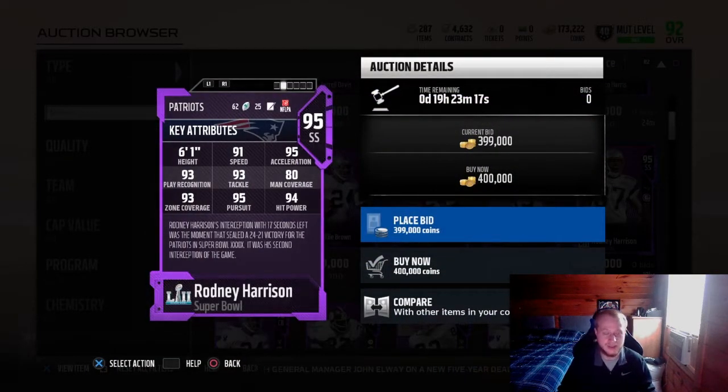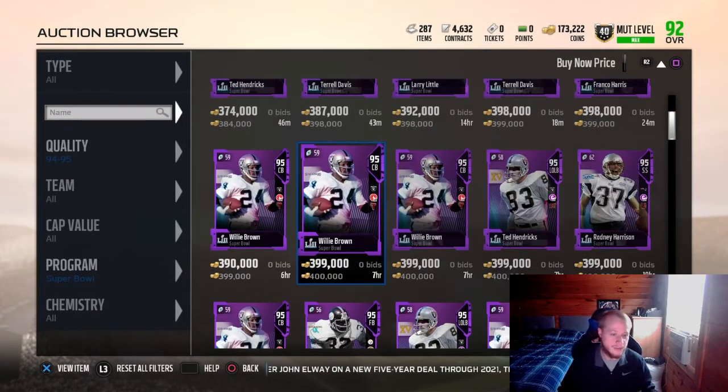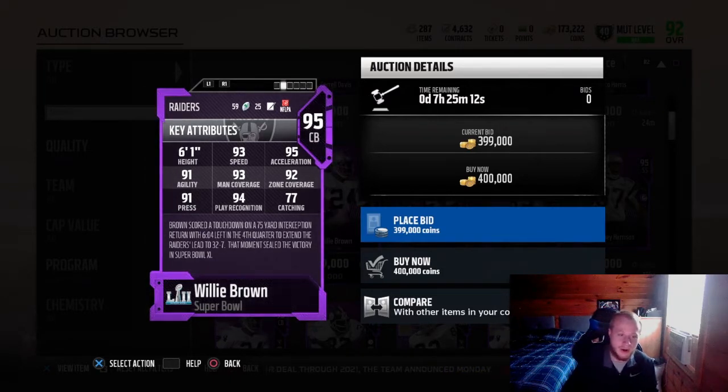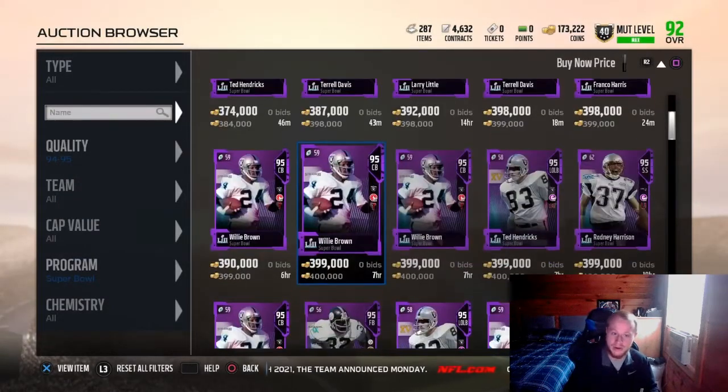This Rodney Harrison also looks solid, but his catching is still at 69 — and if your defenders don't have 70 or above in catching, they'll pretty much drop picks often, so that's my only issue with him. Willie Brown, he's always been a good card, a good legend card to have over the years. I'm surprised he hasn't had a regular legend card already.